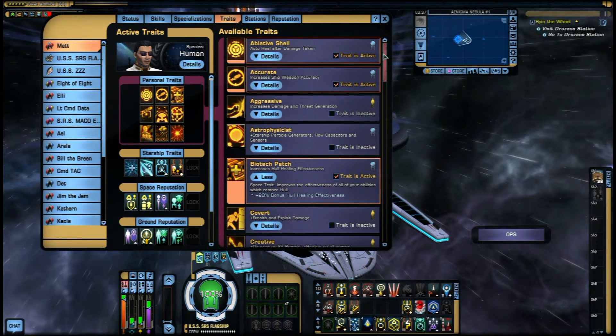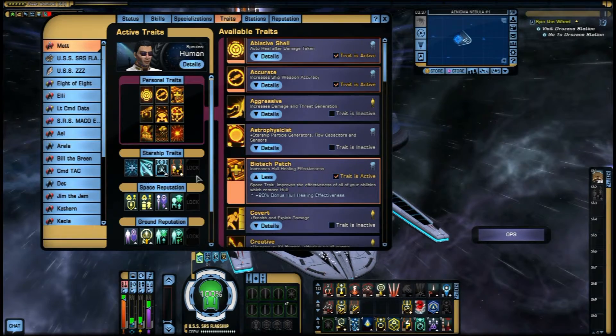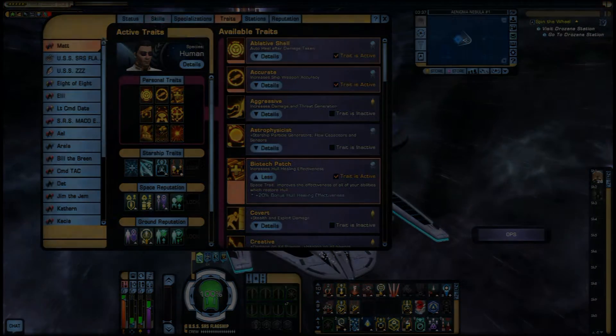There are lots and lots of traits, and if you want to know which are the good ones, basically have a look at which are the expensive ones — those two usually go together. But those are some of the good ones you should have on your ship.